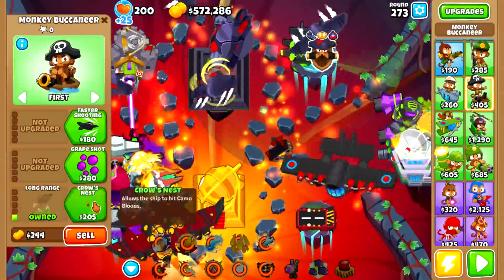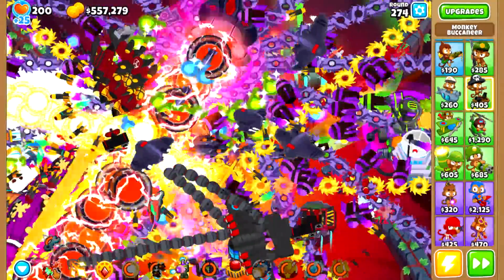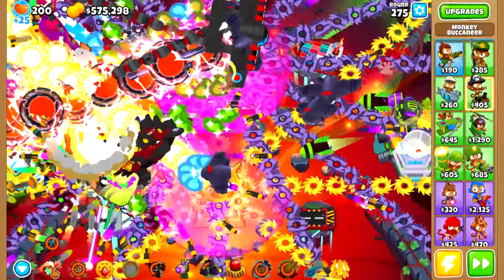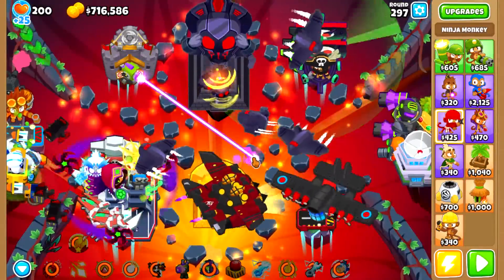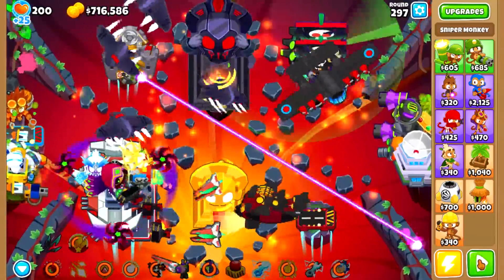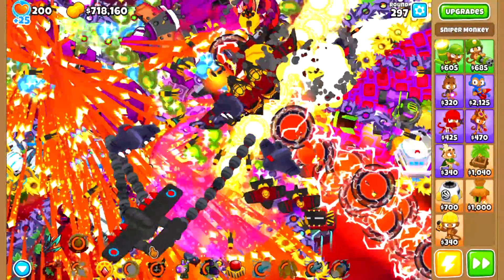In the 270s, I was feeling very doubtful that round 300 would be possible. To push ahead, I had to micro everything — the MAD, the ace paragon ability, the engineer's laser sentry. I sold and re-bought the grand sabo and homeland defense at times to increase my uptime, and used all other abilities as best I could. Despite all this, round 297 could not be beaten, even after trying to replace and sell the engineer's mega sentries for the explosion damage, and also changing the targeting to strong for some towers. But there was one way to beat it.